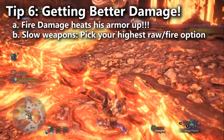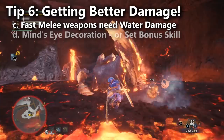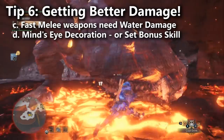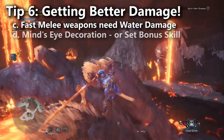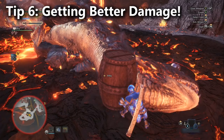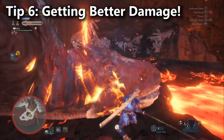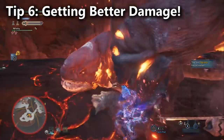For fast melee weapons where you want to deal water damage, I strongly recommend bringing the Mind's Eye decoration to stop your weapon from being deflected. However, most people don't own this decoration. You could build the Lunastra or Rathalos armor set for four pieces to get the Mind's Eye Ballistic skill, but personally I wouldn't — there are too many other build options that let you defeat Lava Seath without being so inefficient. As a special case for Hunting Horns, all Hunting Horns have a self-buff that gives you the Mind's Eye skill, so you never need to build it separately if you're using a horn.